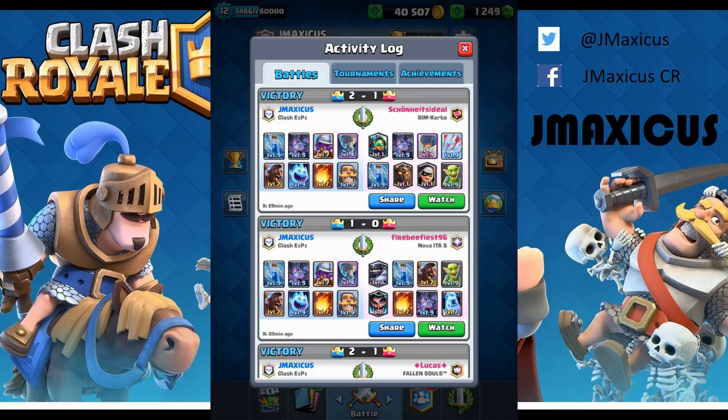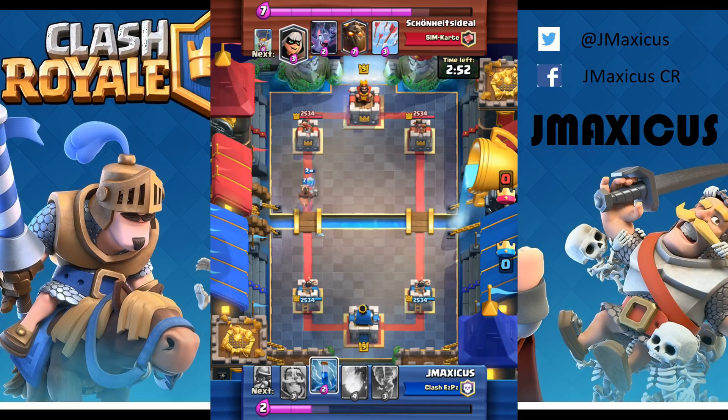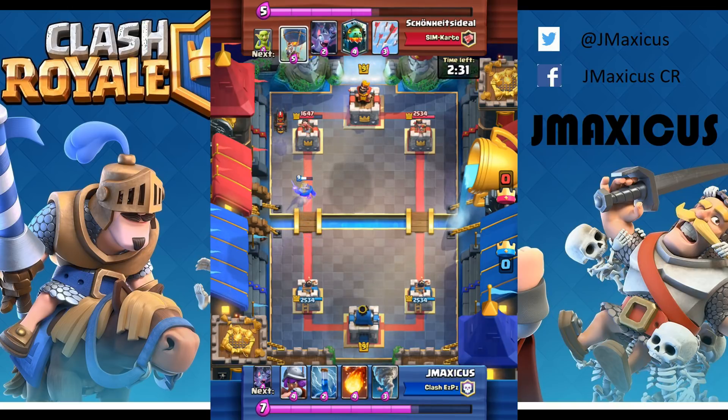Here we have the last match for the 12th win — it's against a lava hound deck, though I don't know that until later in the game. I've got the hog combo to start off the match, playing it off to get as much damage as I can. He's got a bandit which is okay but it's not going to prevent enough damage for the hog. I got the knight counter for the bandit — the knight is such a good counter. Ice golem would counter too, but he can counter-push, getting one or two swings in, whereas ice golem would probably be dead.